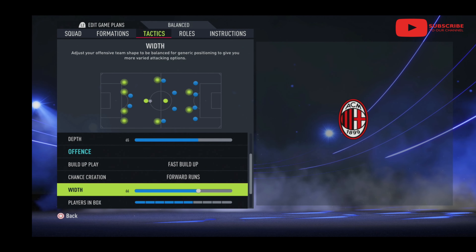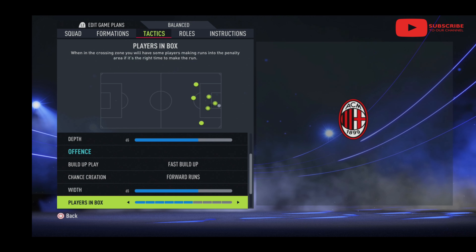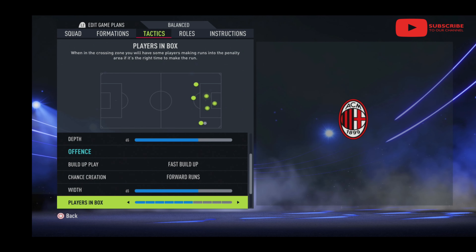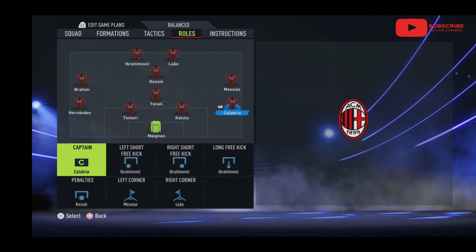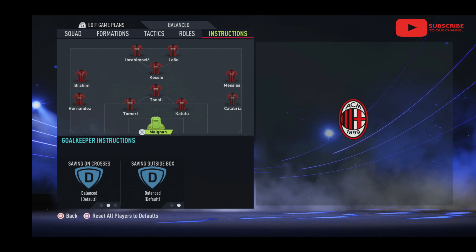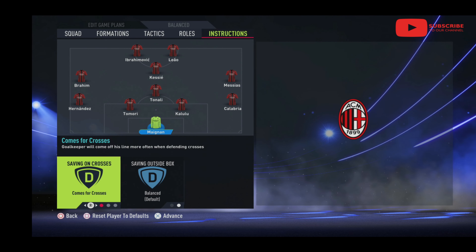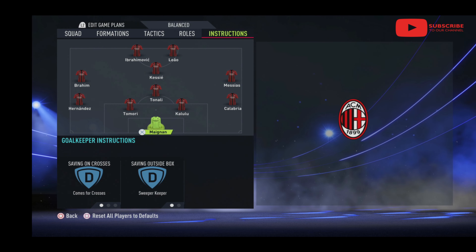For width, they started at about 55 and I went up to 65 - that felt a lot nicer. Their players in the box were up high and there was no one back, so I got caught out the first couple of times. For corners and free kicks I didn't mess with the roles - I'm pretty happy with all that. I don't know the team well enough to go too crazy there.